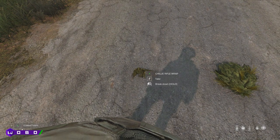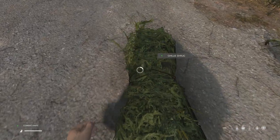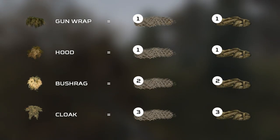Did you know that in patch 1.12, ghillie pieces you find around the world can be broken down into both netting and burlap strips now, which means you can break down ghillie pieces you don't want into a full ghillie suit that you probably do want. Here is how many burlap strips and netting you get when breaking down ghillie pieces, requiring a knife or a sharp object to cut them into their raw materials.